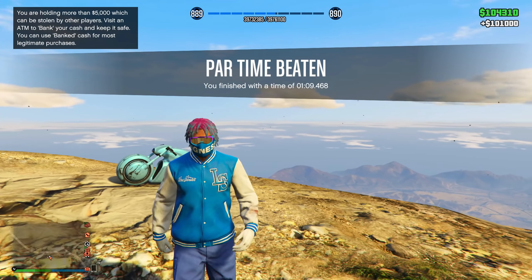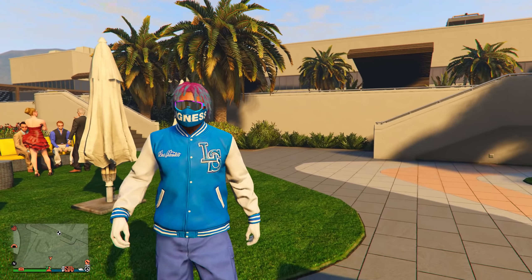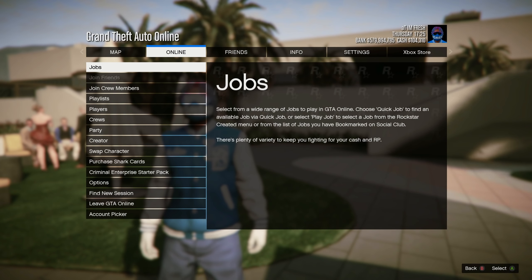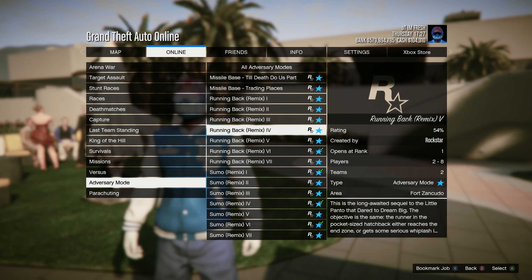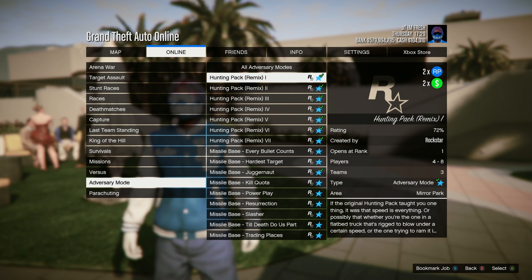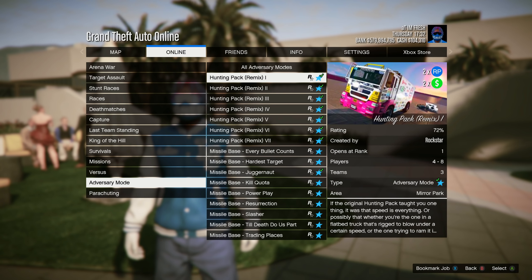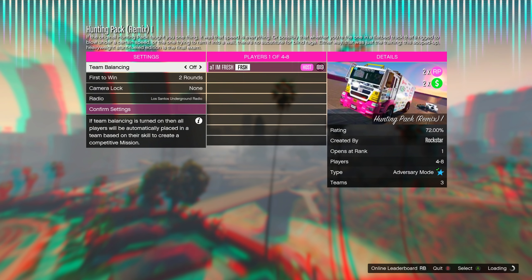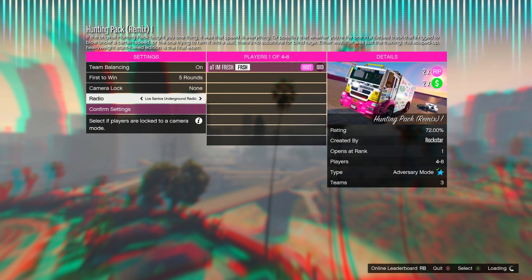The next money method is the double money and double RP adversary mode for this week. Press the pause menu, go to Online, Jobs, Play Jobs, Rockstar Created, Adversary Modes, and scroll until you see Hunting Pack Remix. This game mode is double money and double RP all week. For settings, put team balancing on and set it to first to win five rounds — five rounds is the maximum for this mode.